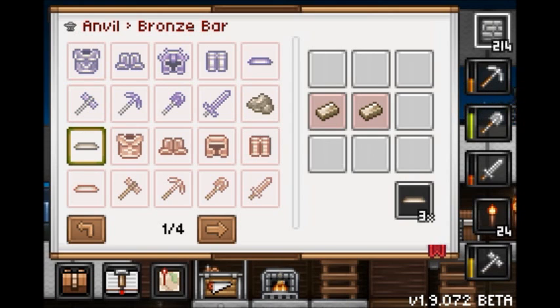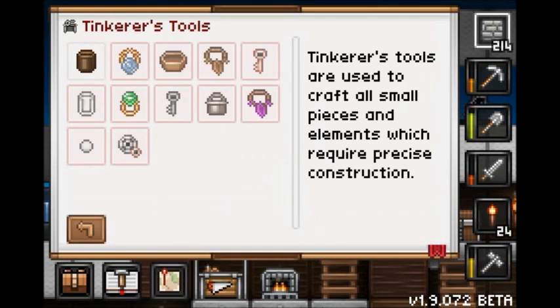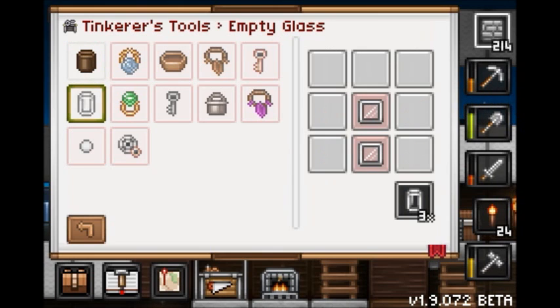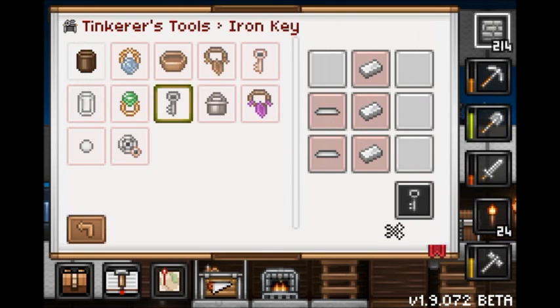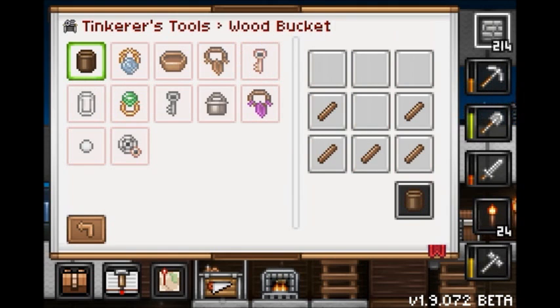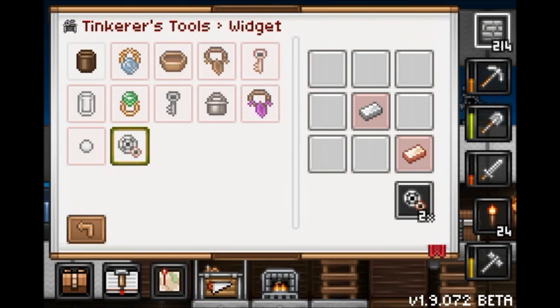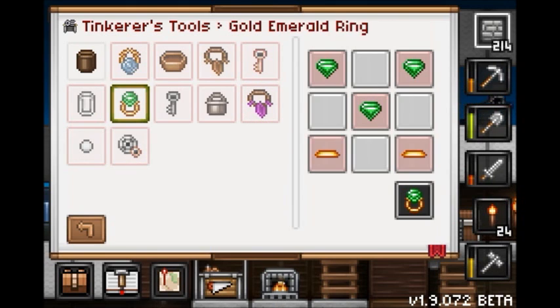The tinkerer's bench makes pretty much anything small: a wood bucket, empty glass, keys, and things like air essence — items that kind of look like necklaces or rings. You can also make a widget and a snowball.